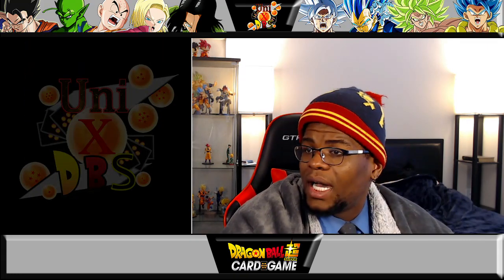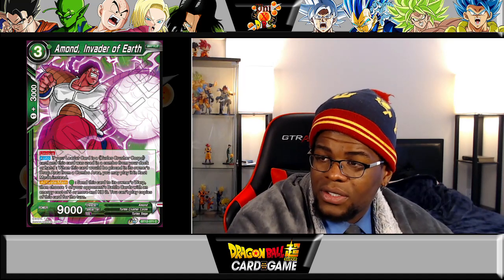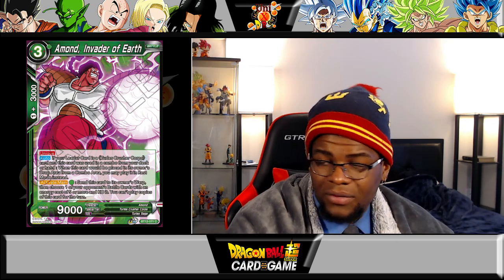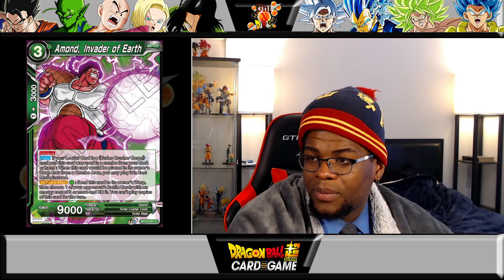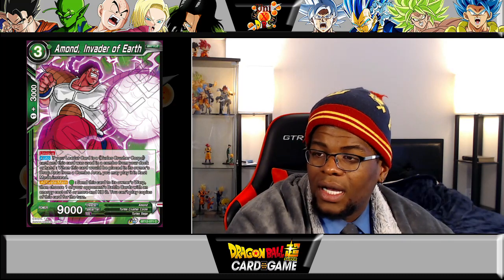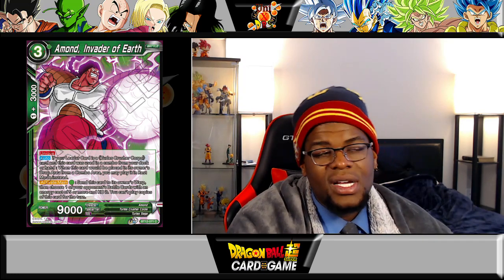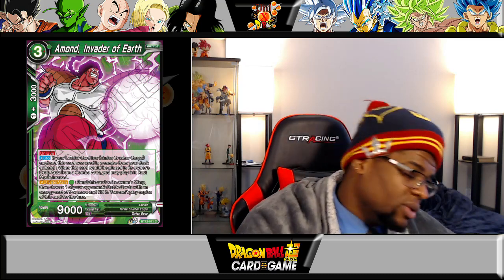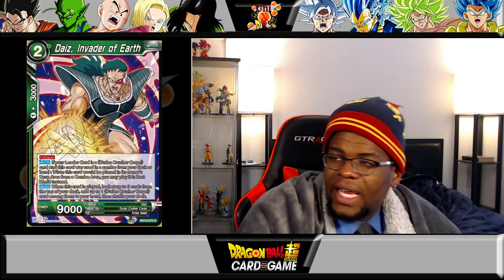Moving into the Crusher Core cards. Amand Invader of Earth has unique: if your leader card is a Turtless Crusher Core and this card was used in a combo from your deck or hand, when this card would be placed into its owner's drop area from the combo area, you may play it in rest mode instead. Activate main with one green: send this card to the owner's warp, then choose one of your opponent's battle cards with an energy cost of five or more and KO it. You cannot play a copy of this card that turn. So for one green this guy can be on the field and KO an opponent's Reaper or D-Bro — it's a really solid card.